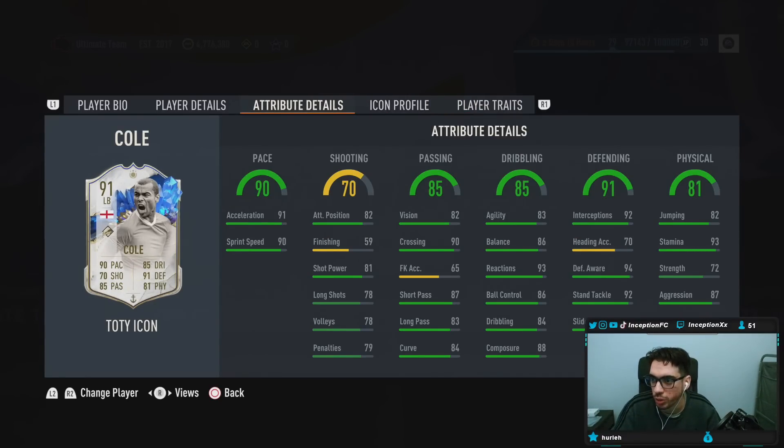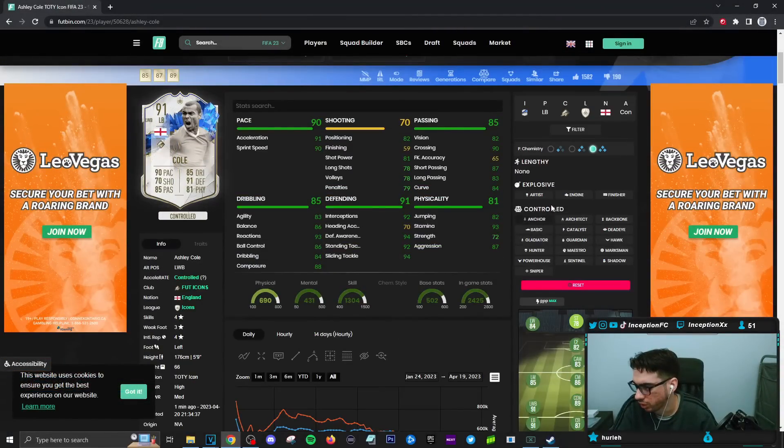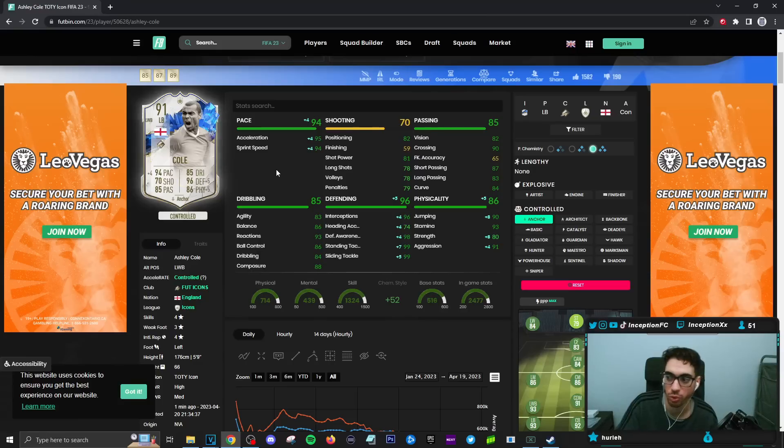This card in-game, we are going to be giving an anchor chemistry style to. The reason being is because of the way that his aggression stuff is set up. If we take a look at Ashley Cole's in-game abilities, on an anchor chemistry style he's going to have 95 acceleration with a 94 for sprint speed. Defense is going to be essentially in the perfect area and his physical capability is going to be increased in the strength and aggression department.